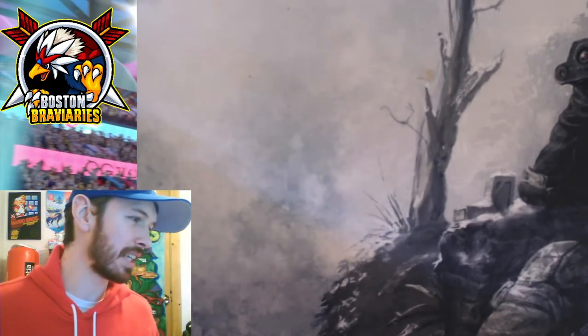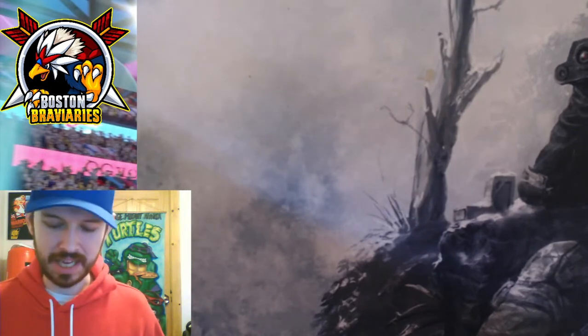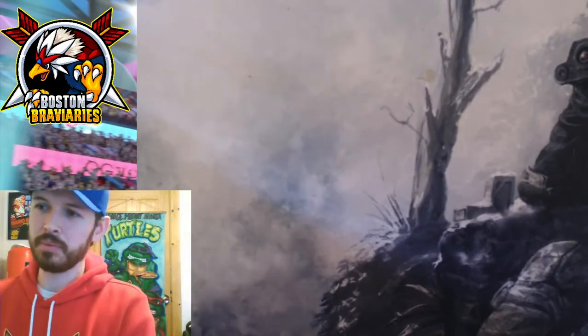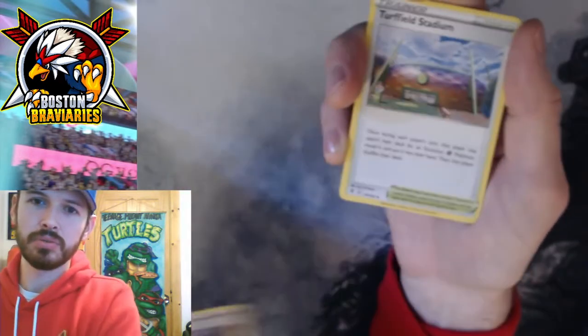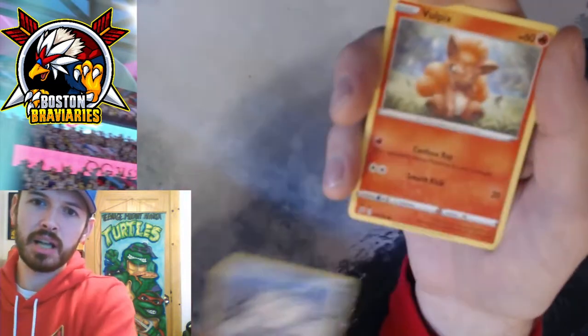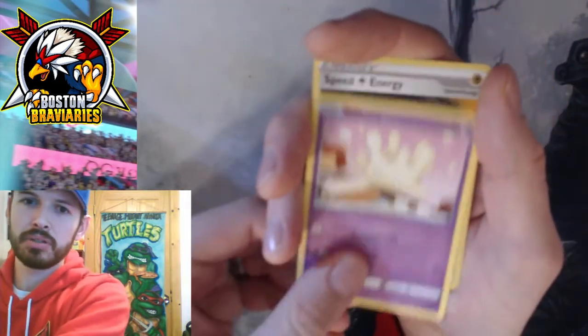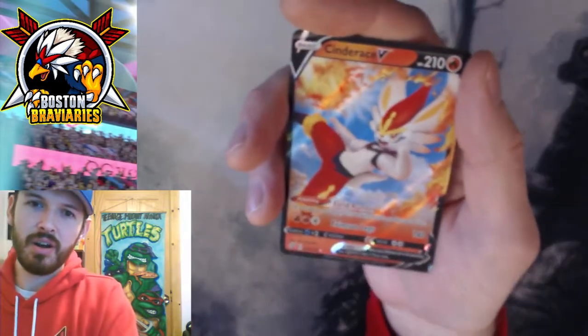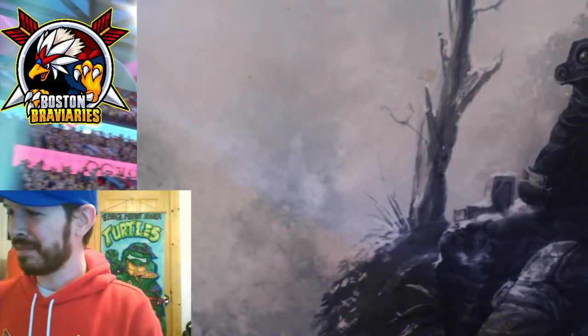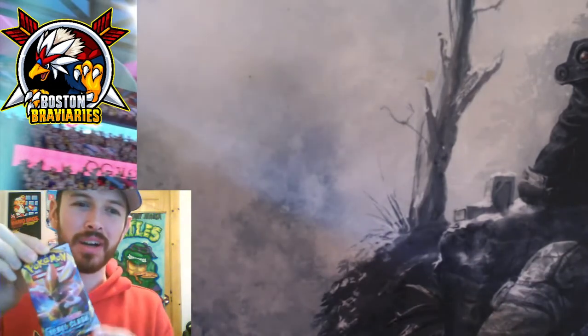We've been getting some hits. This next code card is for the ladies — this is Rebel Clash. Let's see: Psychic Energy, Milo, Turfield Stadium, Lombre, Snover — a lot of grass stuff going on here — Binnacle, Galarian Darmanitan, Vulpix, Milcery, Speed Energy reverse. And a Cinderace V! Just non-stop with the hits today. I'm going to have to break out the boxing gloves. Can we go four for four?